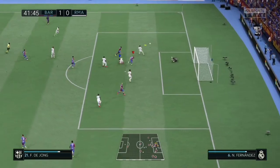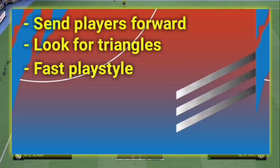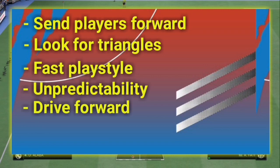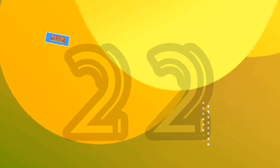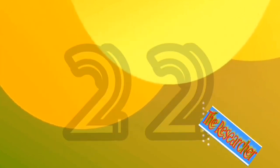In brief: send your players forward to attack in numbers, look for triangle passes all over the pitch, play quick football to confuse your opponent, be unpredictable, drive forward if you've got space, use driven pass to break tight defenses, use wing play to stretch your opponent's defense, and finally have the right mindset. Share your opinion in the comments — how do you feel about moving players with buttons instead of analog? See you in the next one.